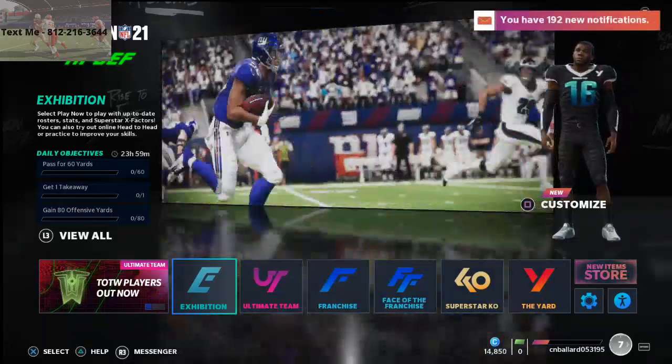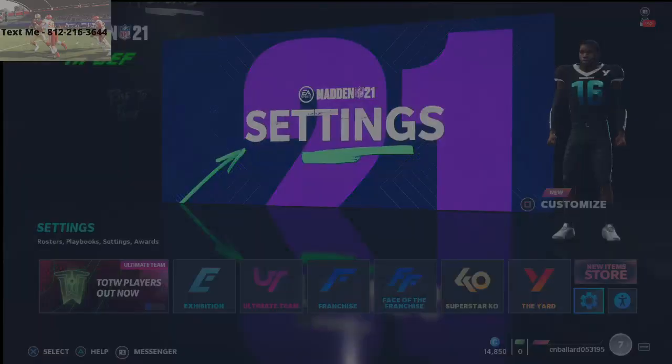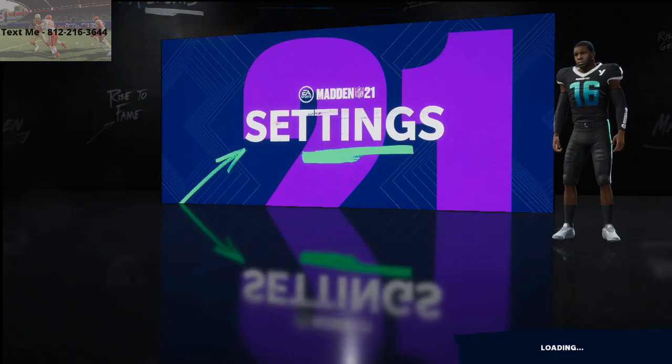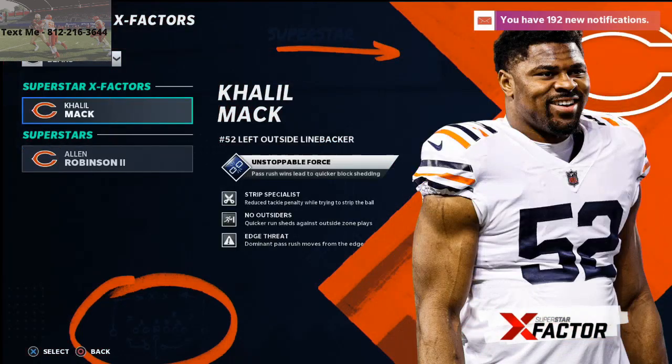In today's Madden 21 tip, I'm going to be breaking down what I believe to be probably the best ability that you can get on a quarterback in Madden 21. We're going to go into X-Factors here. Quarterbacks get a lot of good abilities this year, but there's two specific ones that I want to talk about. I've talked about this on my live streams, but I haven't talked about it in person yet.